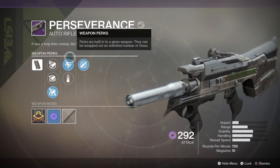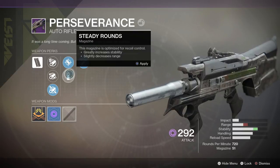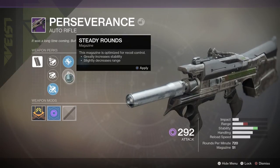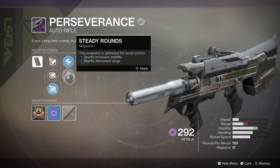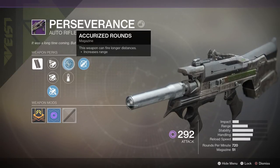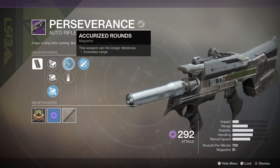After that, we have a choice between Accurized Rounds, which increases range, or Steady Rounds, which increases stability but decreases range. I actually like both these perks, so the choice is just a matter of preference — do you want more stability or more range? I'm going to go for more range with Accurized Rounds this time.